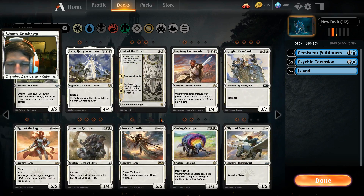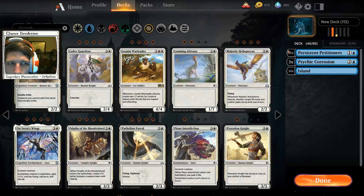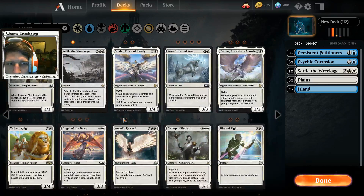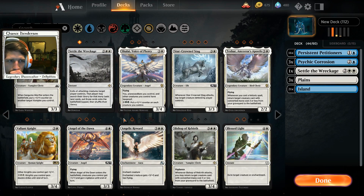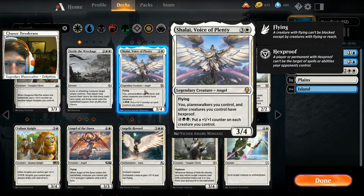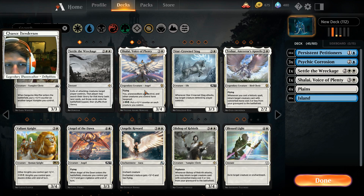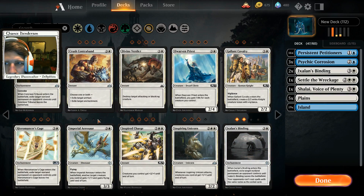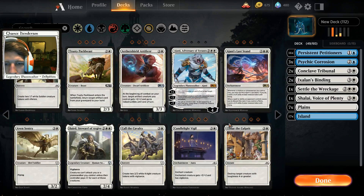We're gonna need more Petitioners than that. We could play Shalai to give us a means of blocking with all of our Petitioners, just as a one-of though. Legion's Bindings for sure, Conclave - let's try it out.